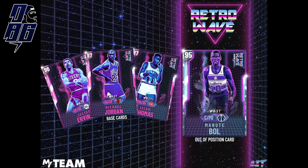Next up is Michael Jordan. I know we already have a Diamond one, an Amethyst, and a Galaxy Opal, but it's Michael Jordan — they drop six to eight of him every year, so we're expecting more. It would make sense for him to be in this set as well.